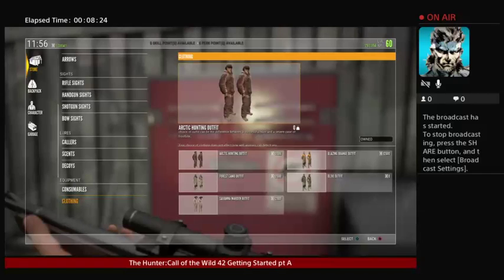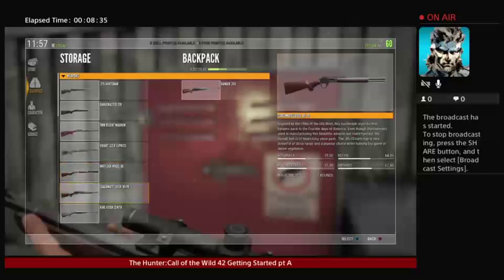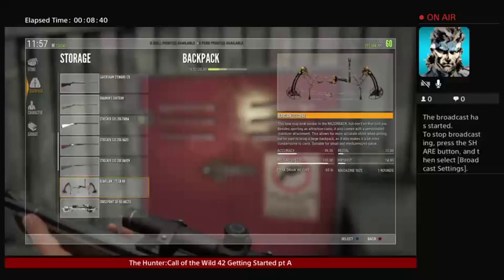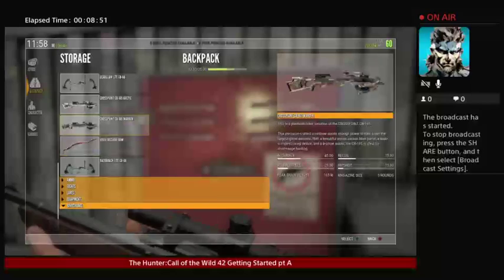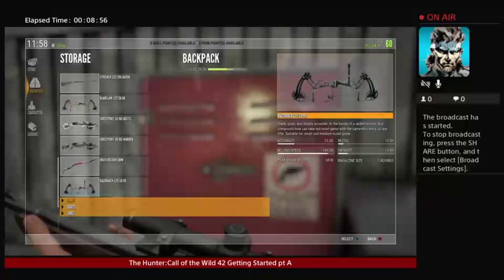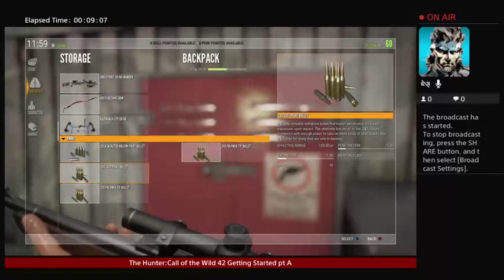Say you get here and you bought some items and you want to activate them. Go to your weapon. Say you just bought the bow — you simply go down to your bow, whatever bow you got. The crossbow comes with a DLC. You can go to your bow and select it. I kind of like the 70-pound compound. Select that and it'll go right over to your backpack portion on the right. For ammo, I really recommend ditching the soft points.